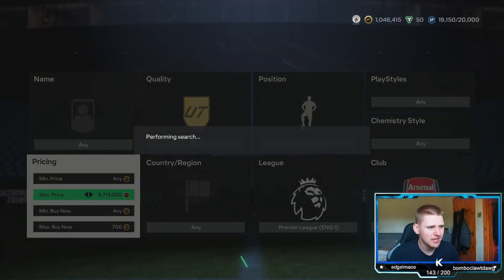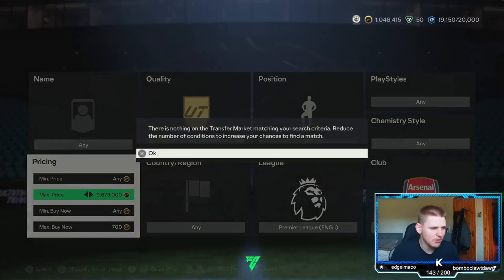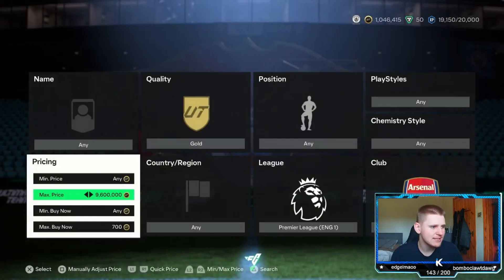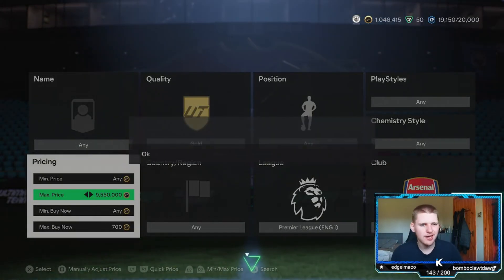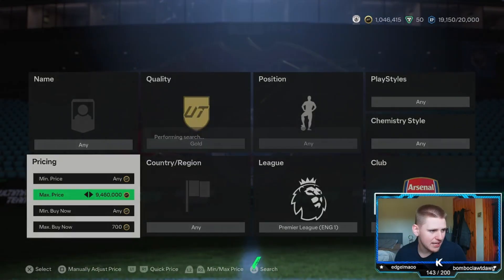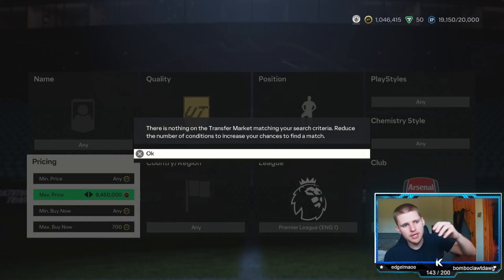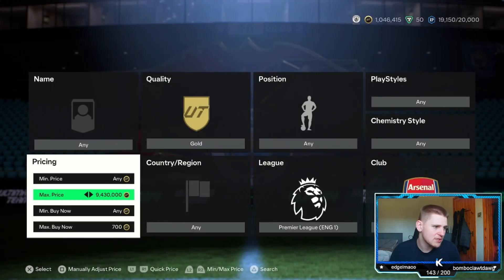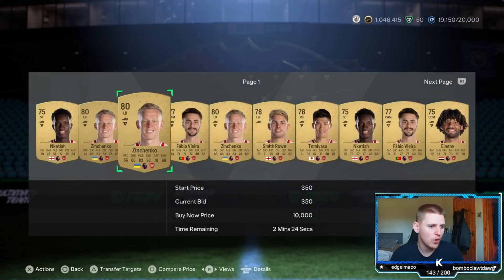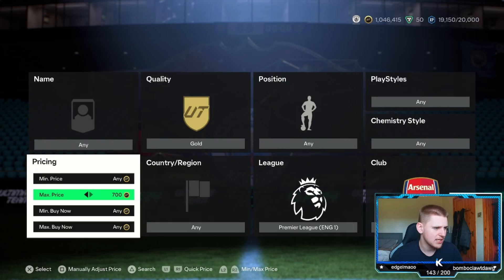The main thing to look at with this method isn't really the sniping — the sniping will be good but it will be a bit too competitive. So the thing you want to be looking at is the bidding. With it being Friday you're getting champs rewards and 6pm content, so there should be a few packs being opened, which means these should get packed quite a lot. Let's go 700 here for bids.